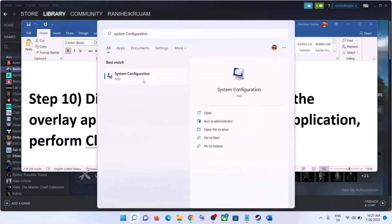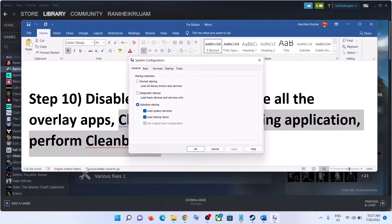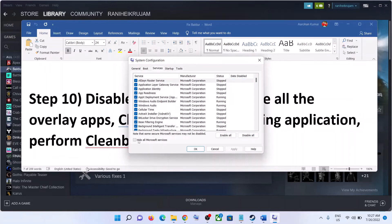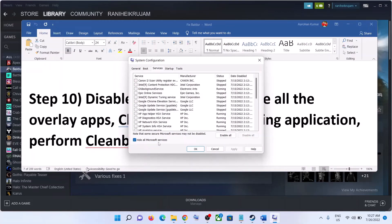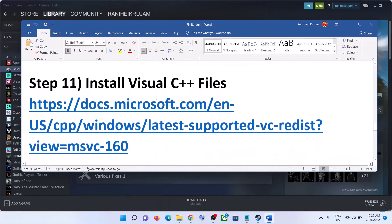Also perform a clean boot. Type System Configuration in the Windows search box and click on System Configuration. Go to the Services tab, put a check on Hide All Microsoft Services, then click Disable All. Click Apply, click OK, restart your computer, and then launch the game.